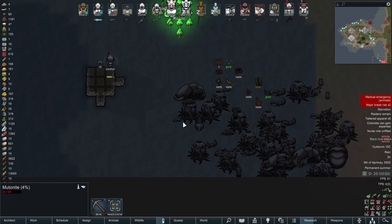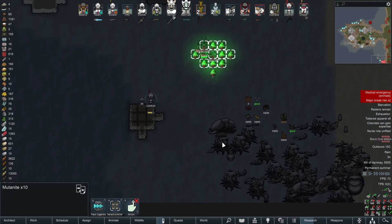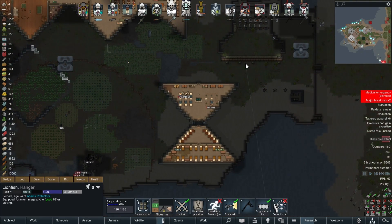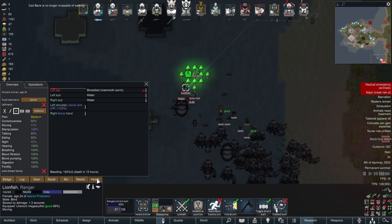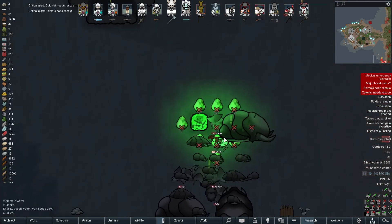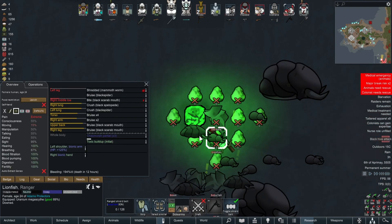Lionfish casually mining away some silver, which is destroying the last of the mutanite. Oh no, Lionfish — run! This isn't good. This is really not good. Lionfish is ruined — he's going to get obliterated. He's gone down straight away. Lionfish, how long have you got left? 12 hours. He might be okay... no, he's not. He's right next to the mutanite, we didn't get to destroy it. He's going to transform into something — he's going to transform before we can get a chance to do anything.